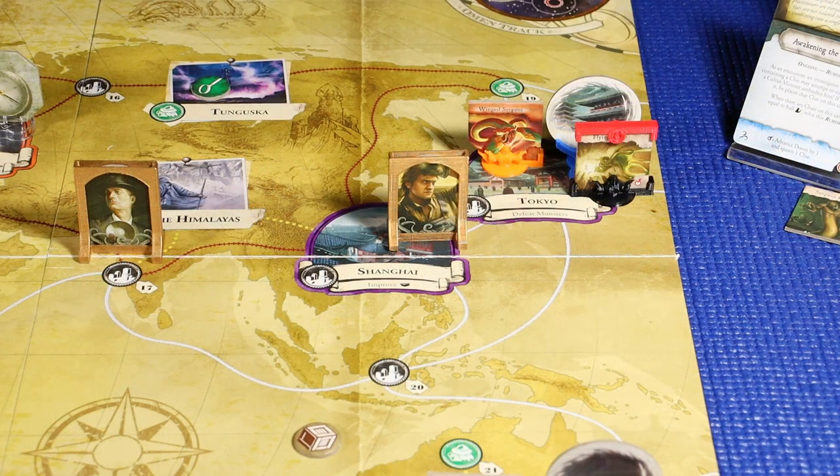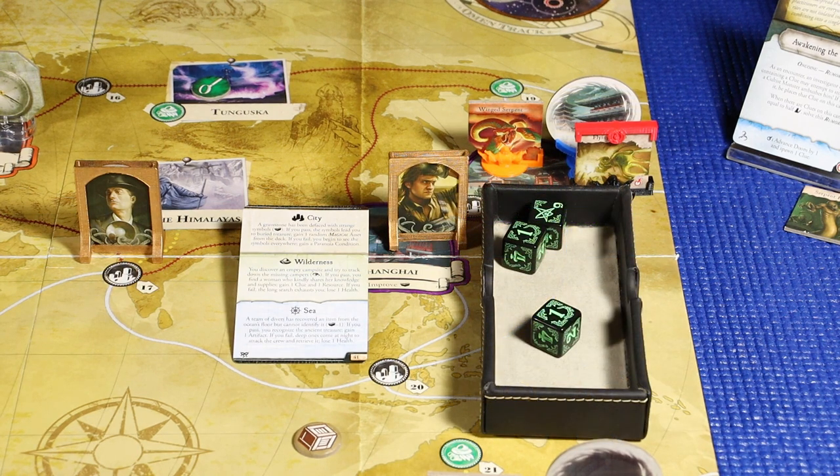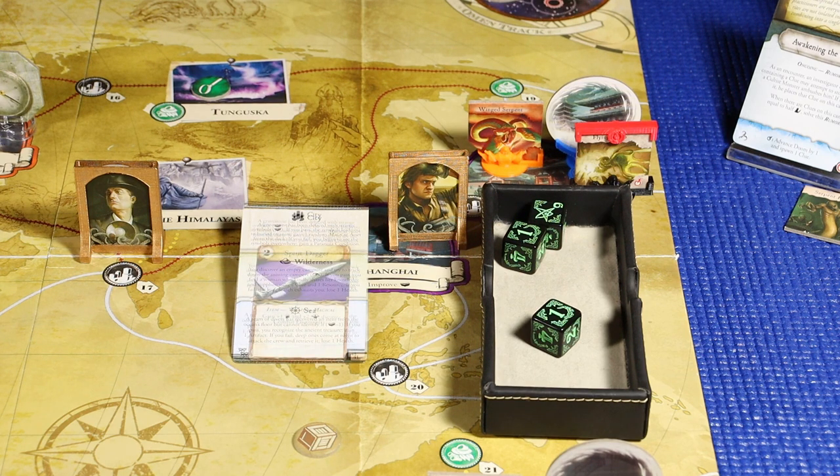We'll move on to Hank Sampson. Hank is in Shanghai, and we'll have him perform a general city encounter. The card reads: a gravestone has been defaced with strange symbols — test lore. Hank Sampson currently has a lore value of one plus one improvement, and also plus one to lore from the Other World Codex, so he'll be rolling a total of three dice for the test. Hank did very well — he has a six, that's a success. It reads: if you pass, the symbols lead you to a buried treasure — gain one random magical asset from the deck. He gains a spirit dagger: item, weapon, magical — gain plus one will and plus two strength during combat encounters. That's a good card. And that's going to end our encounter phase.